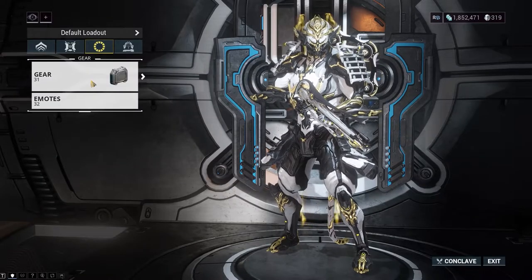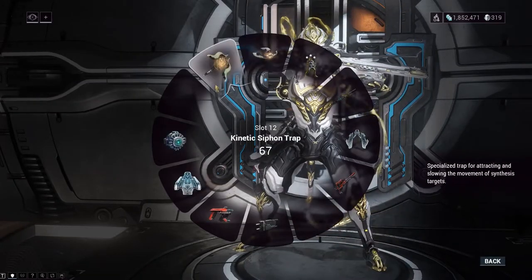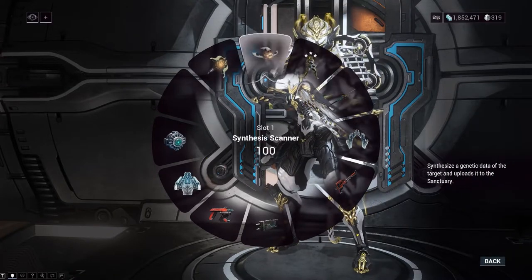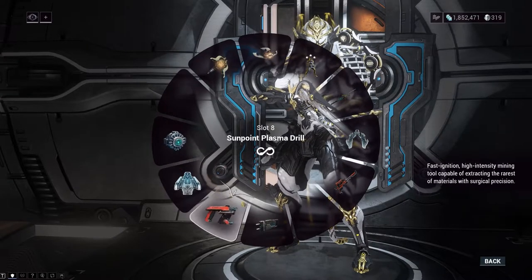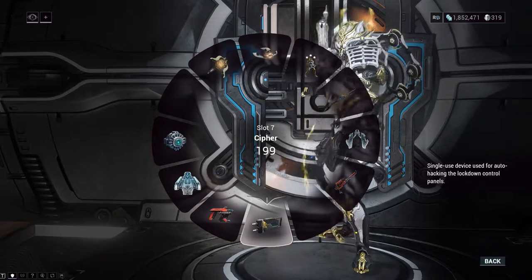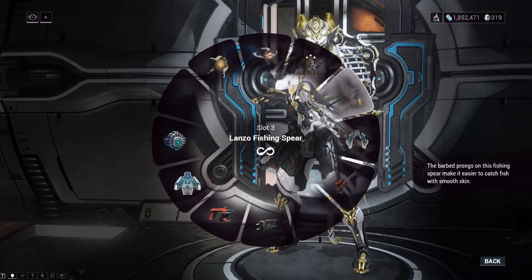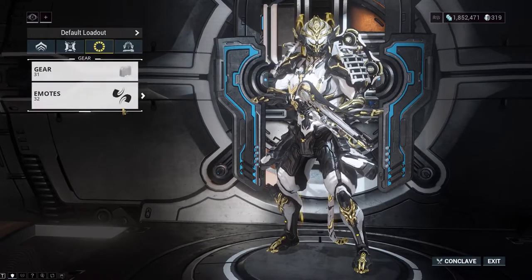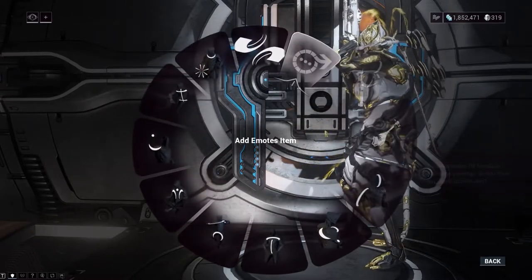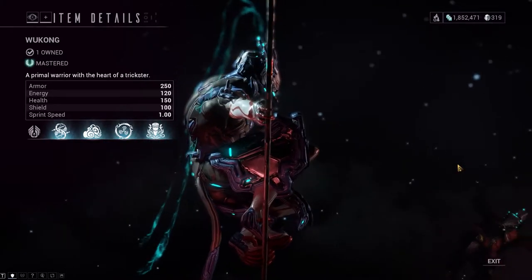Finally, we have your gear wheel. This wheel you can access at any time on any mission, and you can take out the gear you've brought with you. This gear can restore your health, ammo, and energy, and all manner of different things. This includes utility items as well, like a hoverboard and tools for fishing, mining, and trapping in open world areas like Orb Vallis and the Plains of Eidolon. Below your gear wheel is your emote wheel, and I'm pretty sure I don't have to explain how that works — you can have whatever emotes you want.